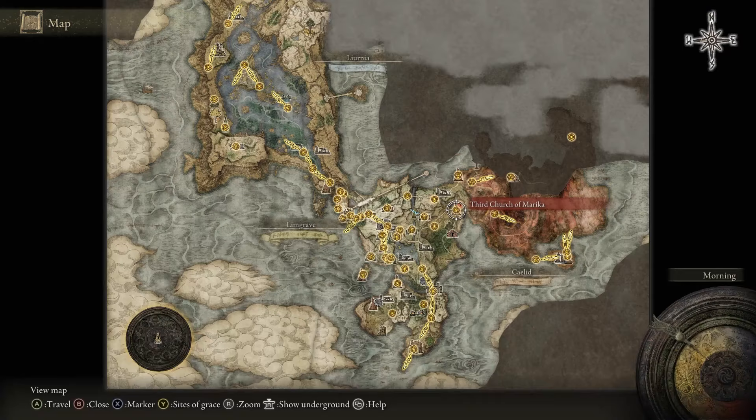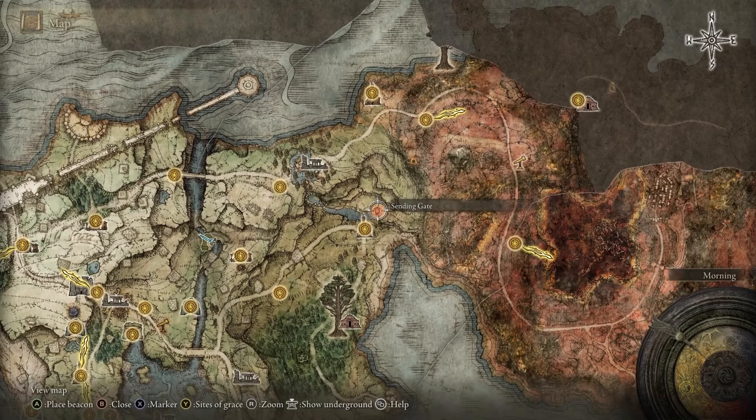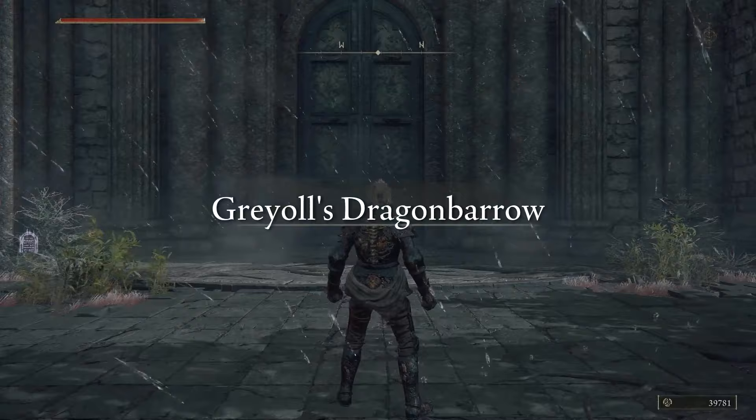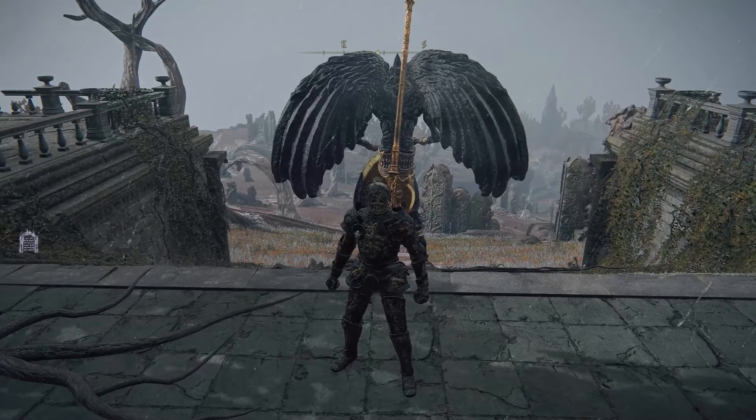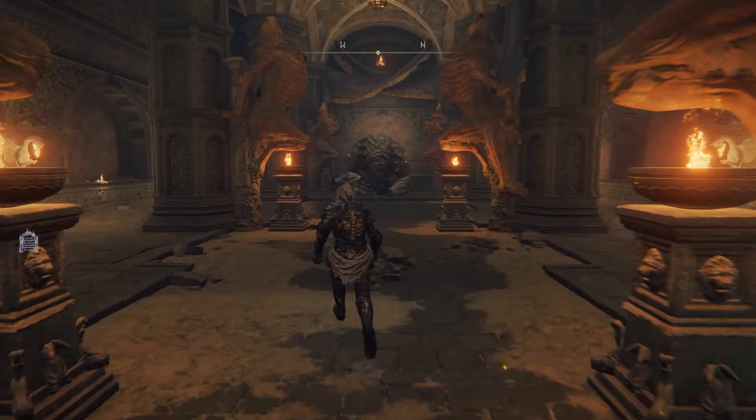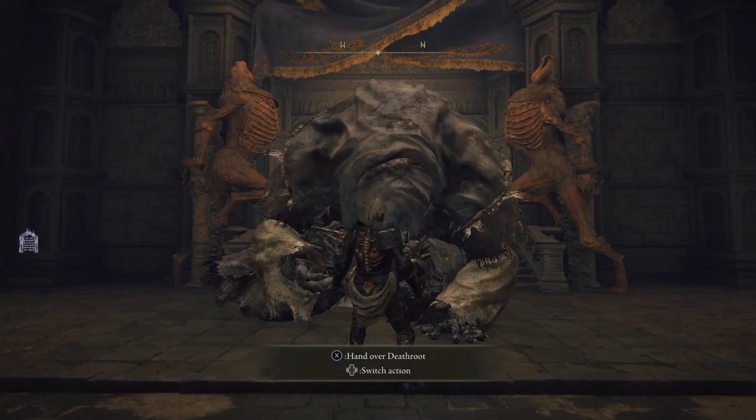This is located in the starting zone to the right of Saints Bridge, like further right. The icon is just above the Church of Marica. When you get to this location, it will lead you to a teleporter portal that you need to go through. When you go through the portal, there will be a giant door in front of you, and there's a boss behind you. Don't worry about him right now — you'll go down there later. For now, go through the big door. When you enter this giant chamber, don't worry about this guy; he's friendly. You just have to walk up to him and hand him a death root.